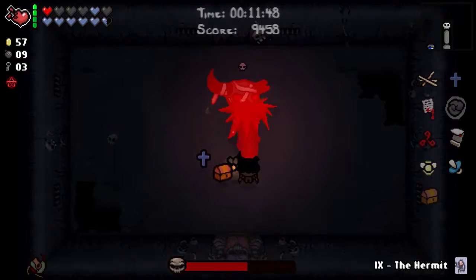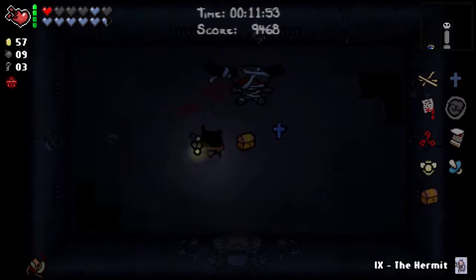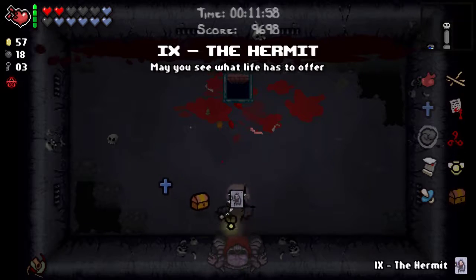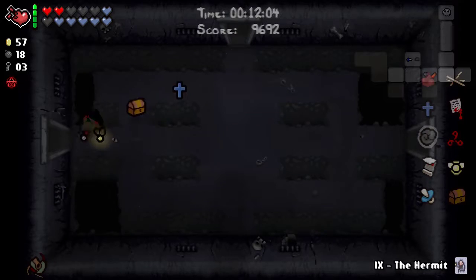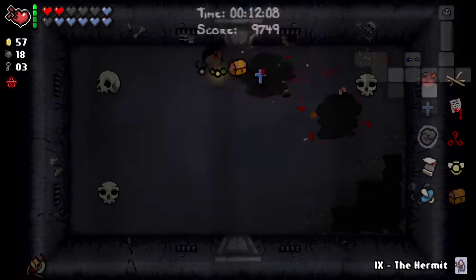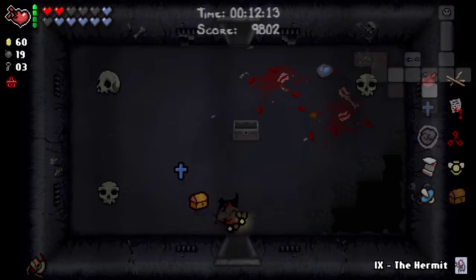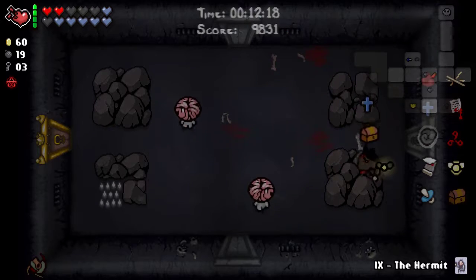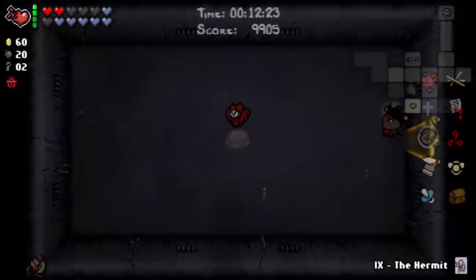Adversary — he's dead already. That is really good. HP Up. Two of Clubs — I'll use that to get some more bombs. No Deal with the Devil still though, that's a bit disappointing. Another Spirit Heart there if I need it. More than enough health — I think I should be able to win this run at this rate. Bottom room is just here and so is the shop. Hopefully the shop's got something for me this time.